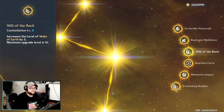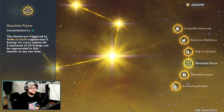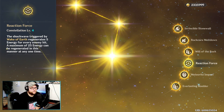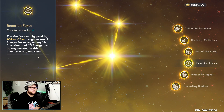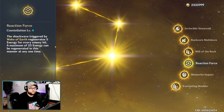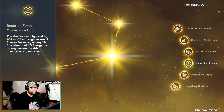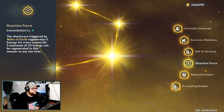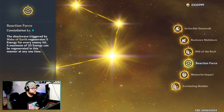Constellation level three, Will of the Rock, increases the level of Wake of Earth by three. Level four, Reaction Force: the shockwave triggered by Wake of Earth regenerates 5 energy for every enemy hit, up to a maximum of 25 energy at one time. This helps get your energy back to keep spamming Wake of Earth. With Zhongli in the picture, his elemental burst only costs 40 energy, so this constellation alone gives you over half of his energy back — pretty cool.